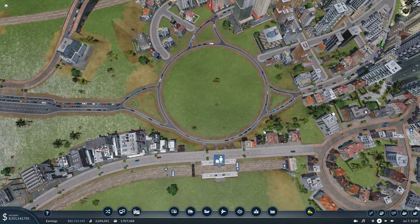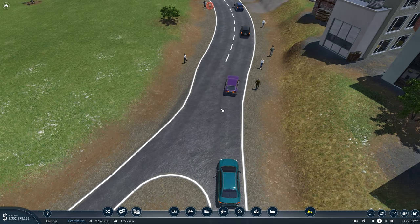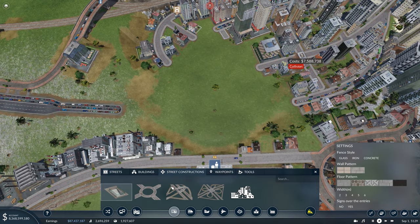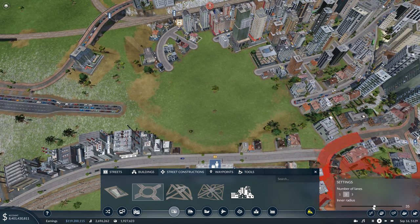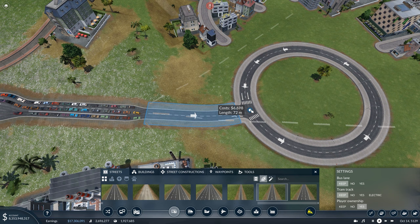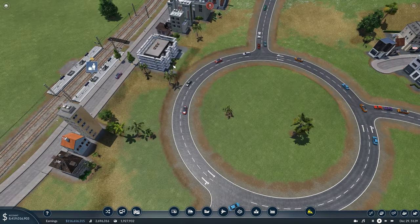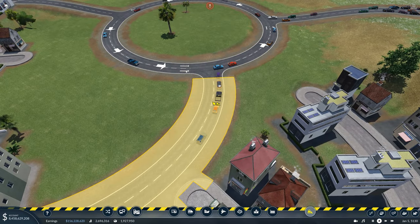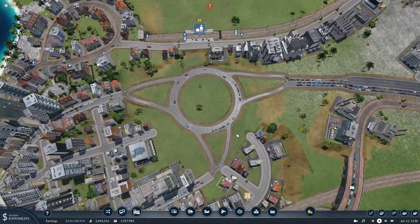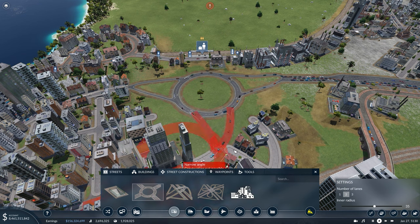Roundabouts don't have to be clunky and massive anymore because cars can actually change lanes now. Before, cars had to choose a lane at the start; now they can choose a lane as they're going round. This means we can have much smaller roundabouts with more lanes. To demonstrate, I'll delete the old one, go to street constructors, grab the roundabout, make the inner circle slightly bigger, put it in with two lanes, and connect it up. It's looking quite smooth, though we're struggling entering the roundabout at first — an easy fix by deleting the exits and entrances and making slip lanes instead. That's a much better, more simple design, especially for new users who can just go to street constructors and put one down.